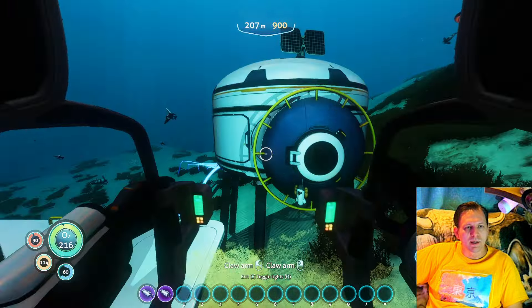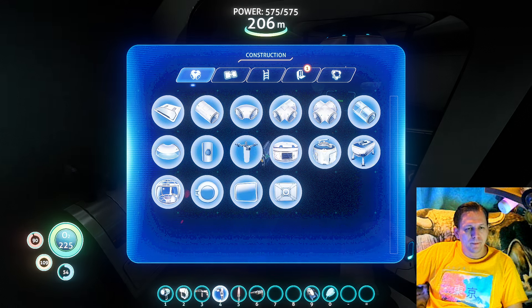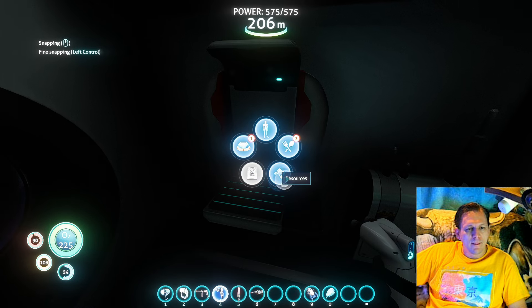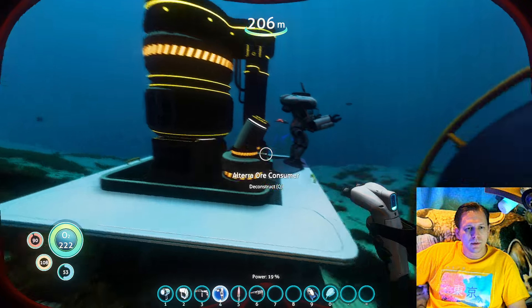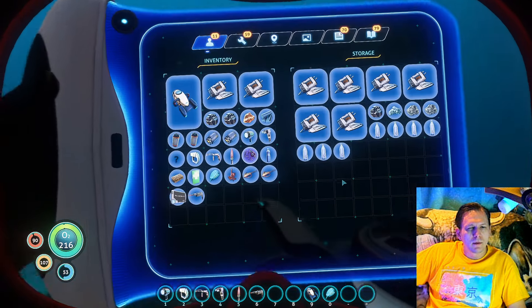I guess I better hurry up and build that moon pool. I think I need lead and lubricant. Let's do this as quickly as we can. I think it's ingots. We don't have a power source for that either — I guess we're gonna have to build this moon pool as fast as we can before we build the battery recharger. Moon pool needs a titanium ingot. I should have enough for another ingot. I don't think I pulled enough out. Lead and lubricant — I hope I don't have to go all the way back to the ship because I don't have it on me.